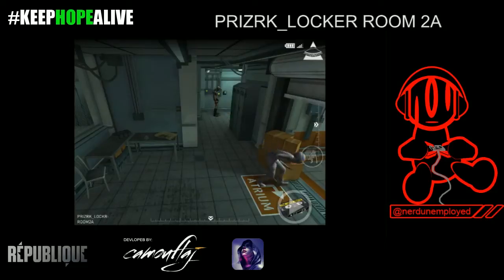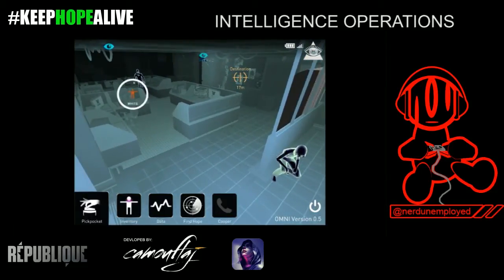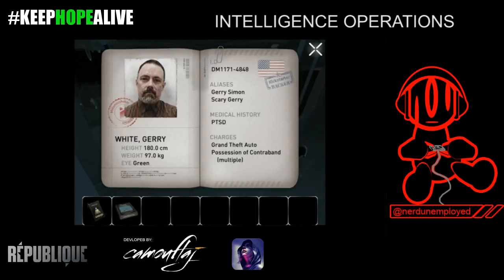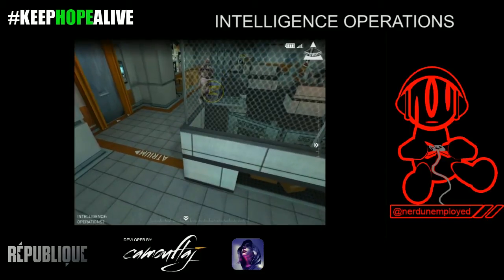Moving onward from this area, you are now in the Intelligence Operations. Mr. White here has another game for us — it's the third game, and it is Sword and Sorcery. I flipped over to the other side and snuck by. His pattern is pretty simple: he walks from the desk over to that area. You just want to wait until he turns around and grab it.